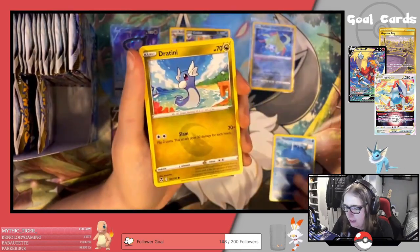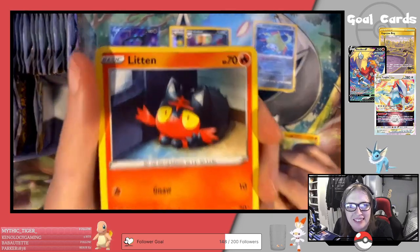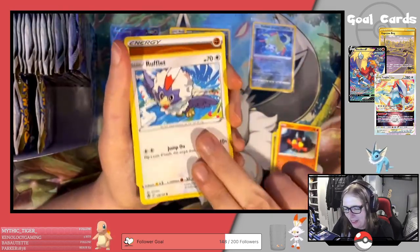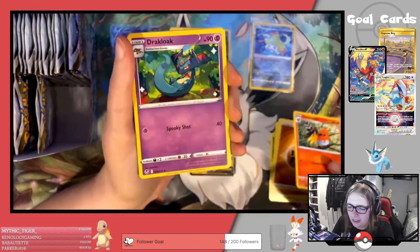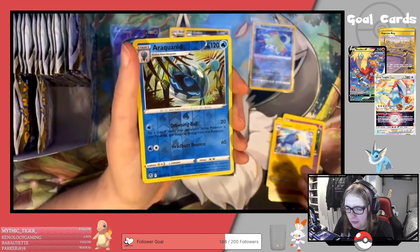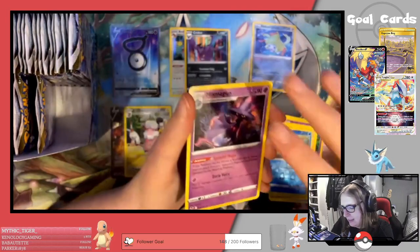We have Wailmer, Dratini, Vanillite, Litwick — look how deep it is — Rufflet, Fighting Energy, Fletchinder, Draclock, Lantern, Reverse Araquanid, and Mismagius regular rare.